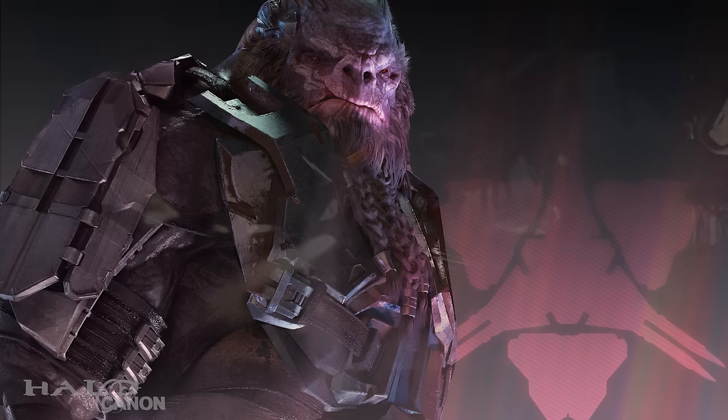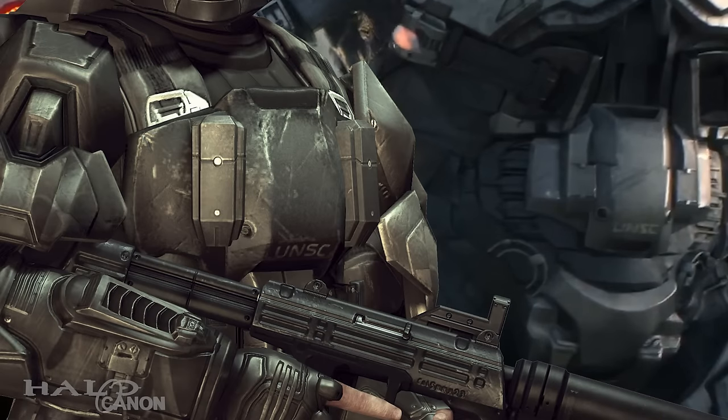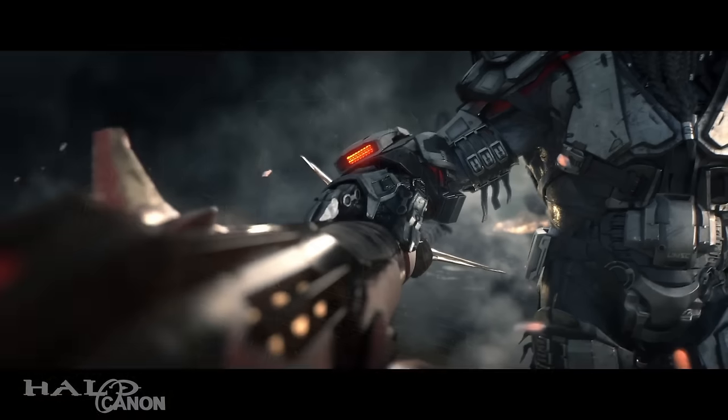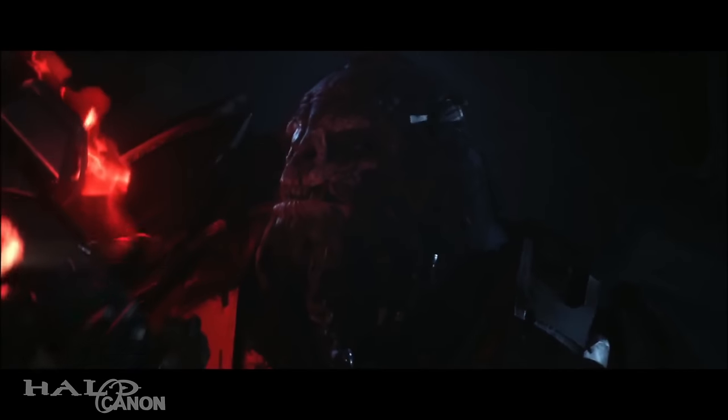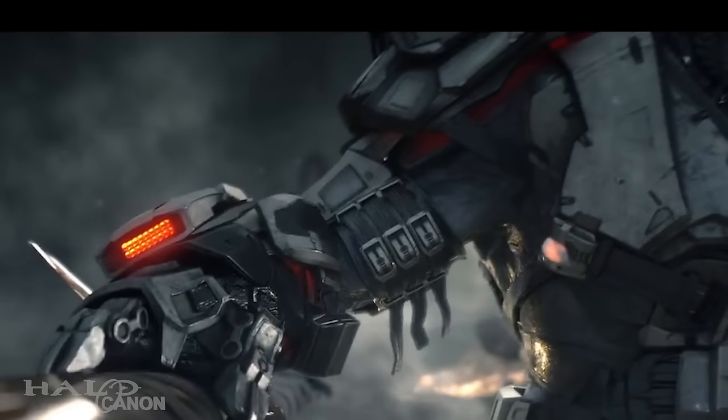Getting back to Atriox, if we look at his armor, we can see it looks like it was at least partially scavenged from fallen enemies. Notably, you can see an ODST chestplate with the old UNSC logo on it. And while we're here, let's talk about Atriox's arm. When he was first revealed, many theorized that it was a mechanical arm. Looking at this still, to me it looks just heavily armored, not artificial.